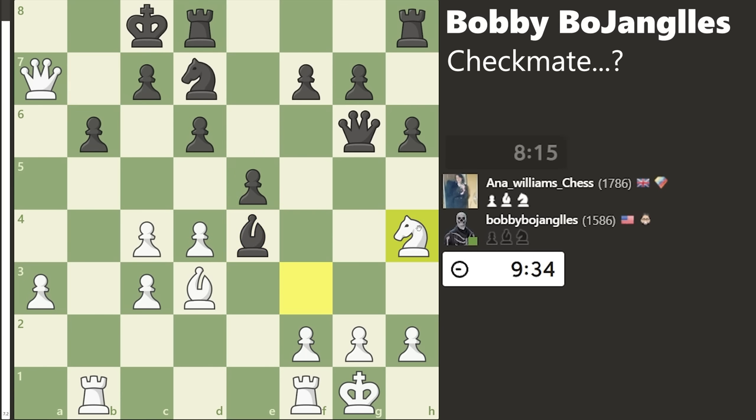Instead I played Bishop captures E4, because after the Queen takes, now I have D5. And after Queen captures C4 — oh my gosh, they missed it. Queen to A8 checkmate. But the game didn't end, and I was confused for about 3 seconds. But then they played Knight to B8 — knights go backwards, I forgot. And I'm losing. I just lost a pawn and I didn't checkmate. Nothing I can really do now.